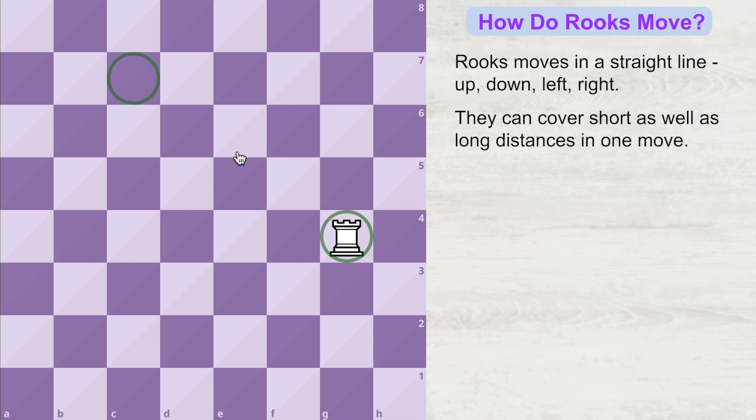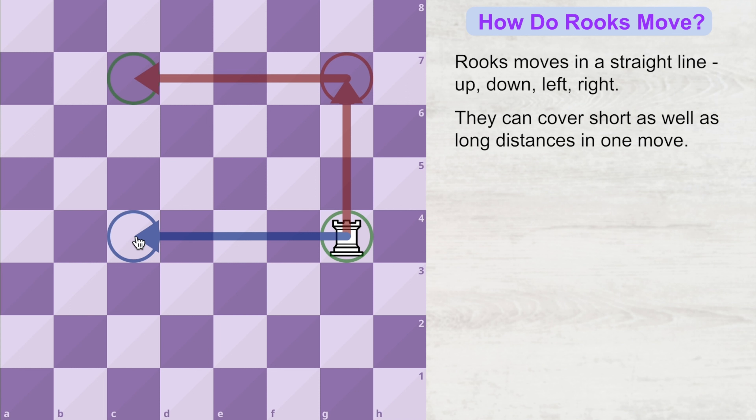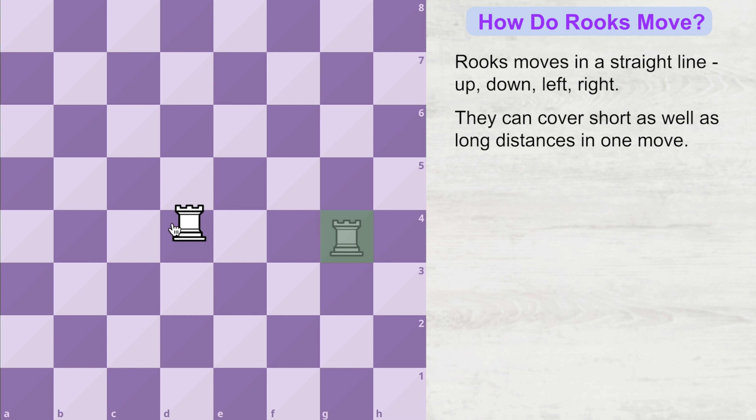It will take a minimum of two moves for this rook to reach the destination square. The first route would be going straight up, landing on this square, and then in the second turn the rook comes to the destination square. An alternate route would be the rook first going straight to the left, landing on a square, and then in the second turn moving to the destination square.